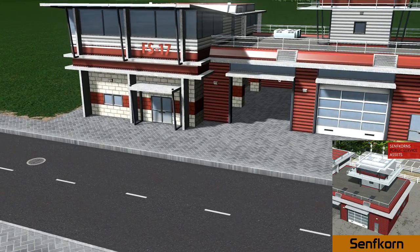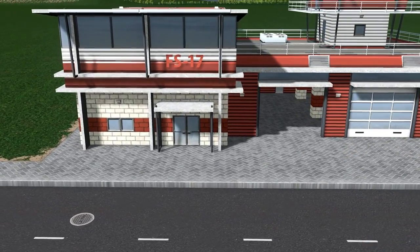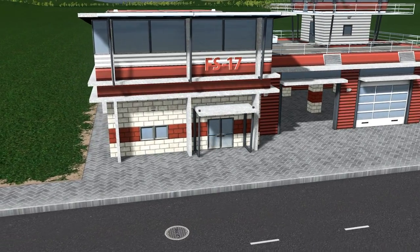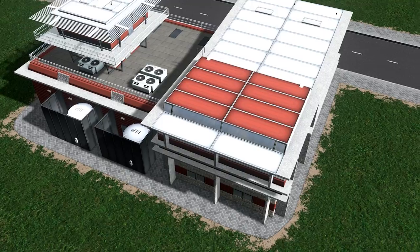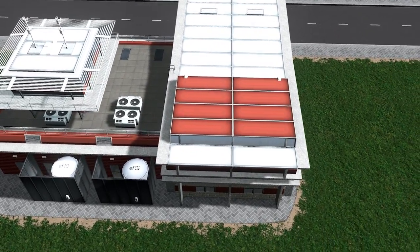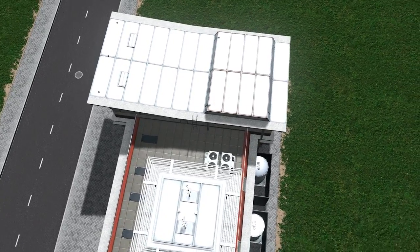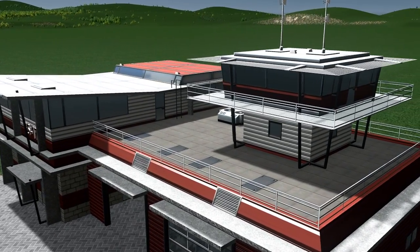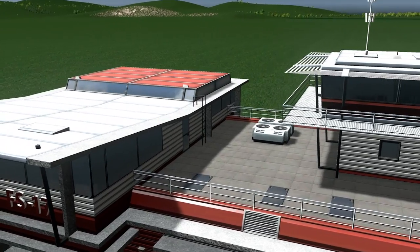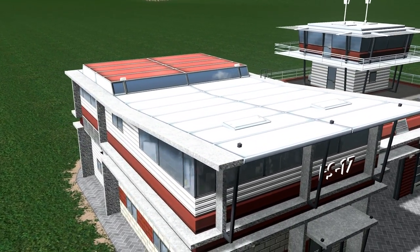Last week we were blessed with a beautiful police station; this week Semphcorn has blessed us with an amazingly detailed fire station. The fire station works beautifully alongside the fire department that Semphcorn released a few months back, and the detail of both is incredible. If you want a detailed modern fire station or firehouse, this is the creator for you. The size is similar to the vanilla fire station — it's four by three — and it's got a great tri count so you won't be lagging your game despite the detailing involved.